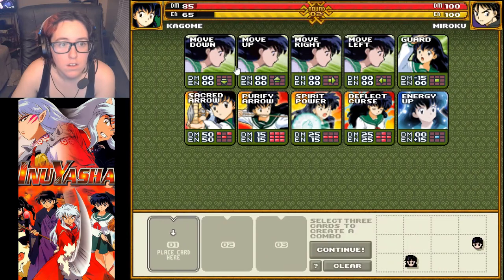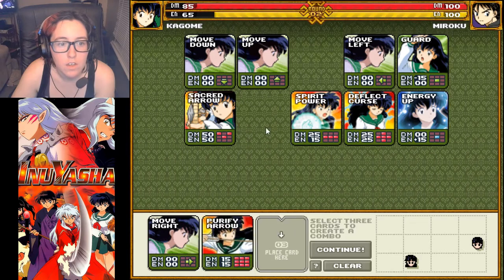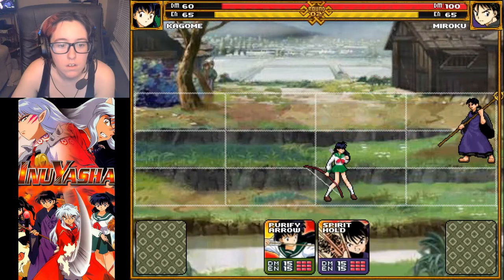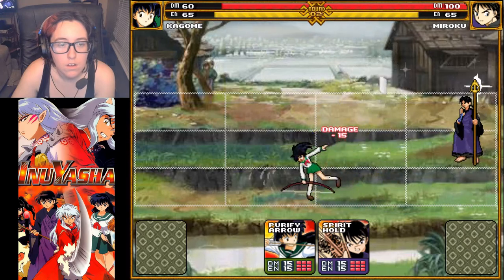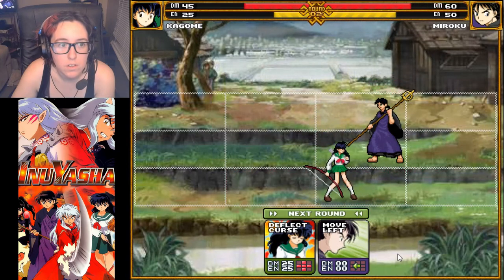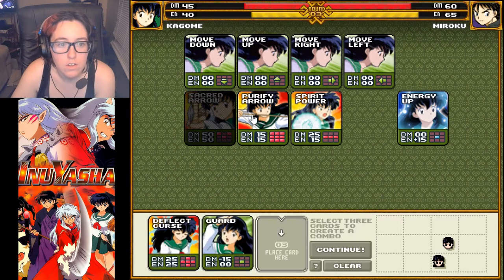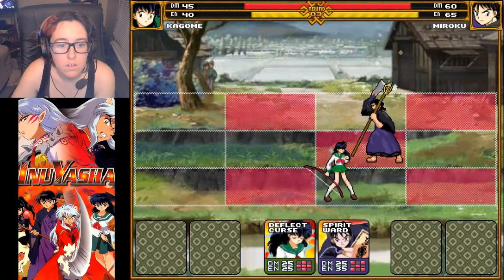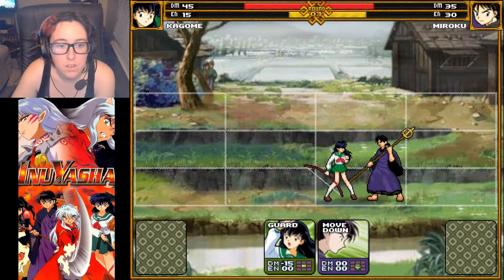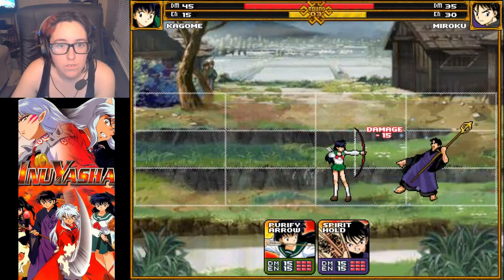All right, we're going to move right, Purify Arrow, and then Deflect Curse. He moved left — I can still get him. Cool, next round. We're going to Deflect Curse, Guard, and Purify Arrow. Nope. Well, hello.